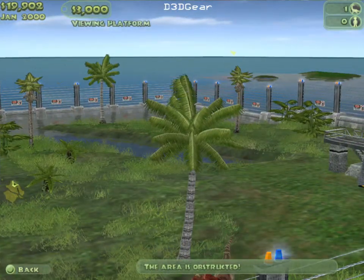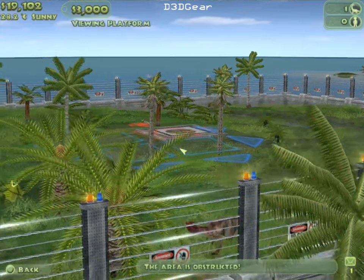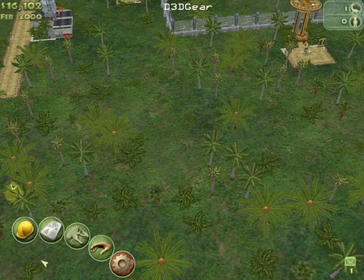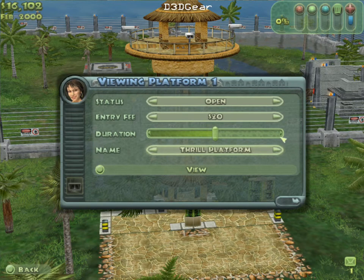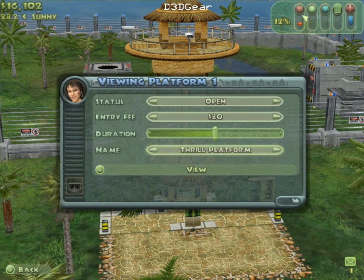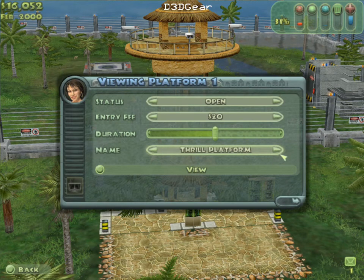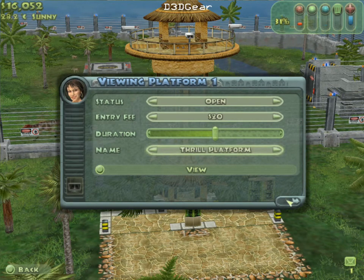The dinosaurs are viewable. Message from the park administrator — they find them fascinating. We're going to set up a viewing platform, which is going to be called a thrill platform. There are different kinds of visitors who want to see different kinds of displays. Those who seek thrill of course want to see carnivore dinosaurs — big dinosaurs. There are two other kinds of visitors which I'll come to later, but this is the one I'm going to focus on at the moment.